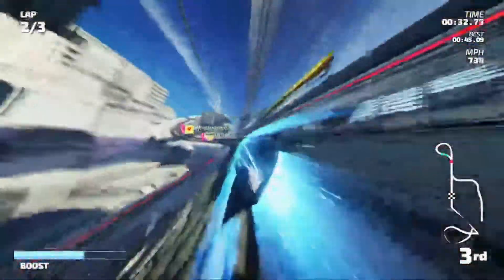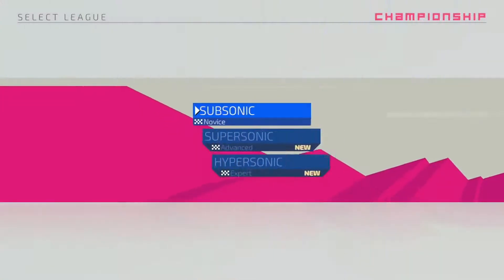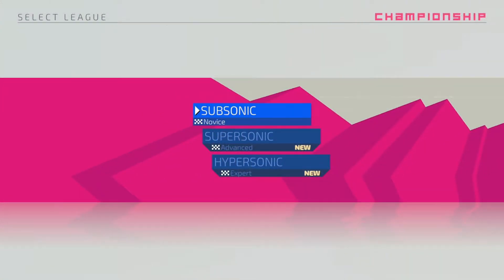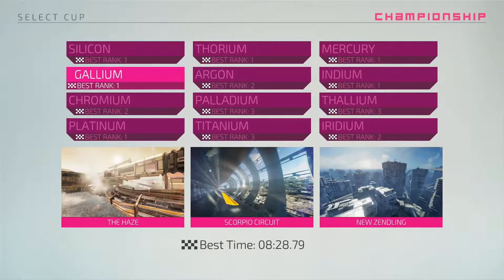Getting into the game, there are a few modes. The first one is Championship. In all the modes, you can choose your speed: Subsonic, Supersonic, or Hypersonic. I mostly stick to Subsonic because everything else is just way too fast for me. Then you choose a cup, which has three tracks in it. You compete for the most points.